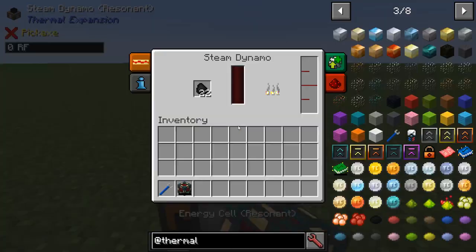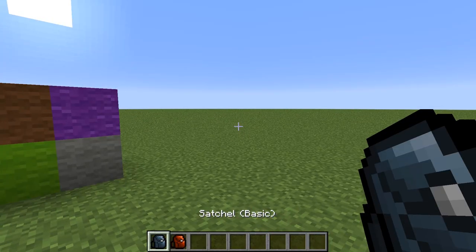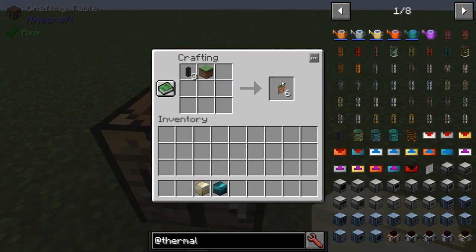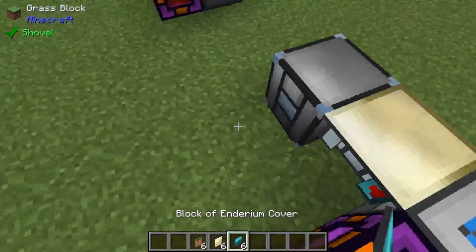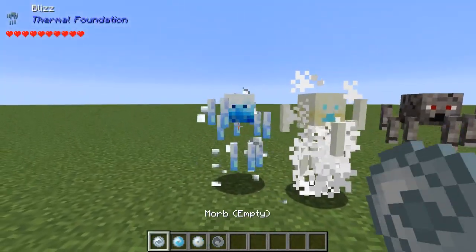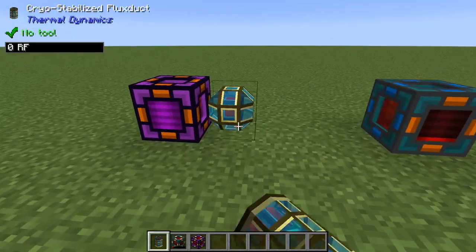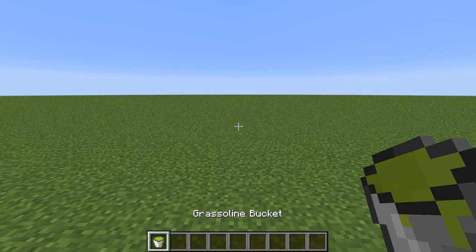Some other features the Thermal Series of mods has to offer include rock wool, upgradable satchels, a system of covers for Thermal Dynamics ducts that don't clog up your JEI, morbs that act kinda like pokeballs, infinite energy transfer for a price, and a security lock for you server goers. Also, grass-o-lean.